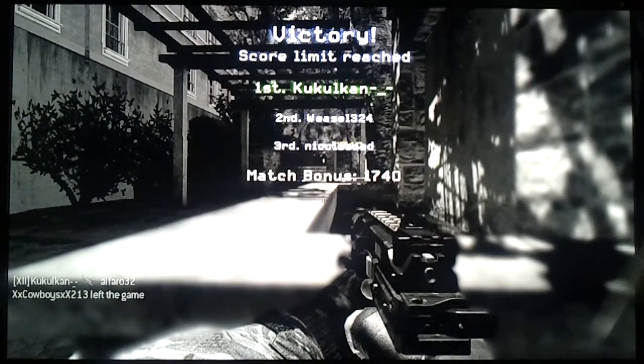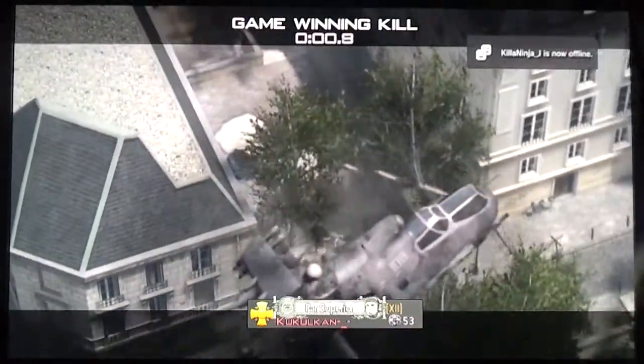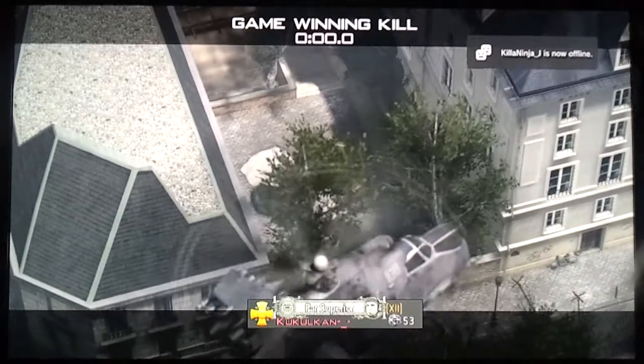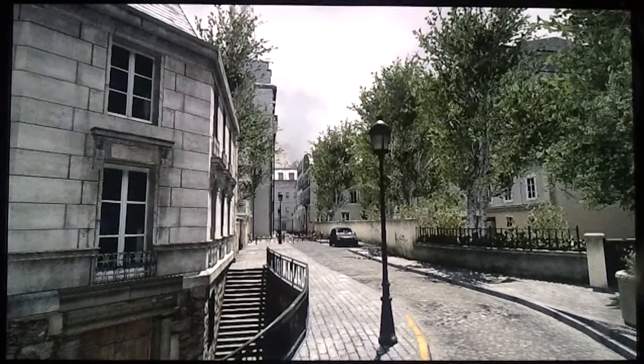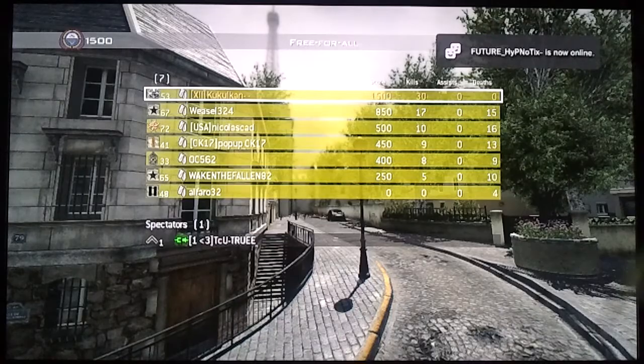There you go — flawless free-for-all, 30 and 0 on Resistance, one of my most hated maps. It was my first free-for-all match I ever won and I ended up going 30 and 0. I hope you guys enjoyed that and there'll be more coming soon. There it is — 30. I appreciate it guys, thanks for watching. Kukulkan out.